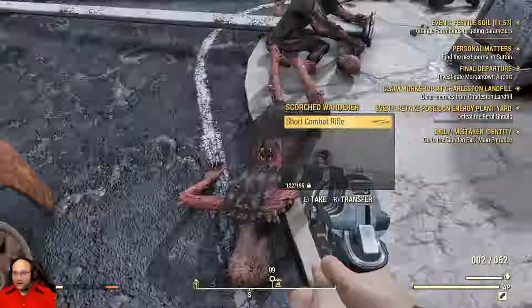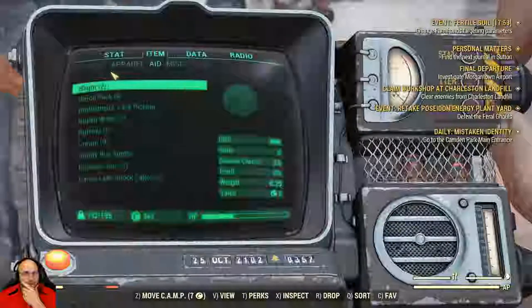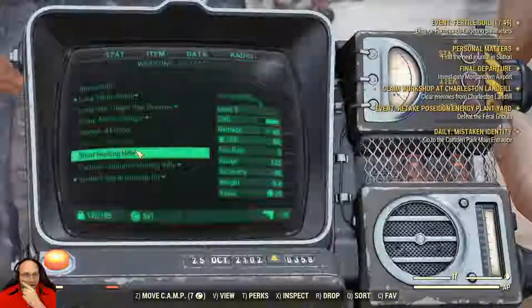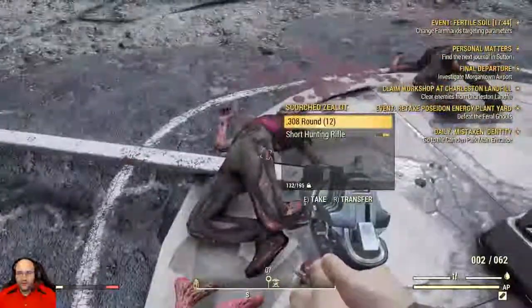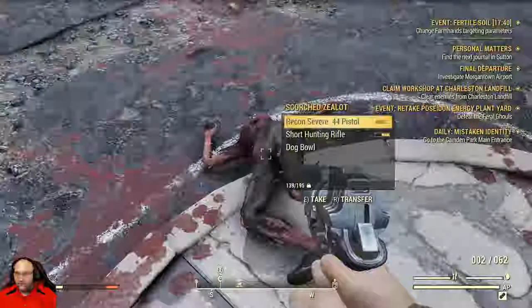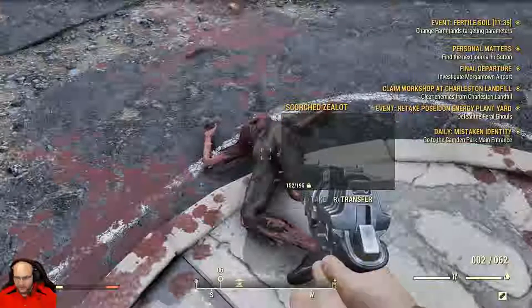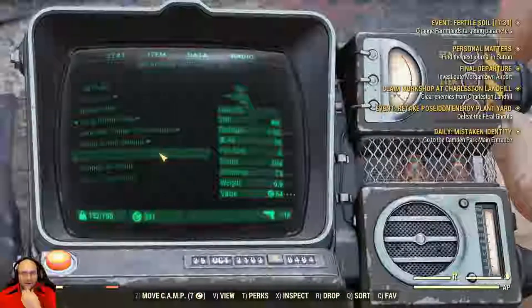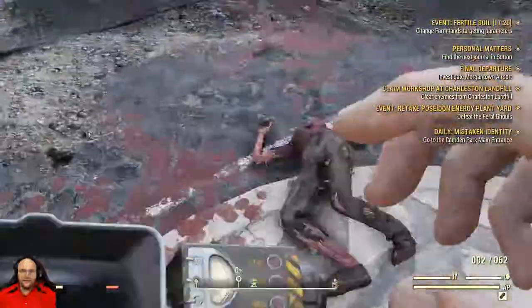Short combat rifle — awesome. When can I use this combat rifle? Short combat rifle. I have to be level 20. Alrighty, that's kind of cool. Hunting rifle. Recon severe 44 pistol. Let's take a look at that. That's still nice — level 25.